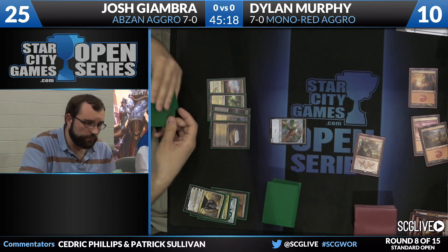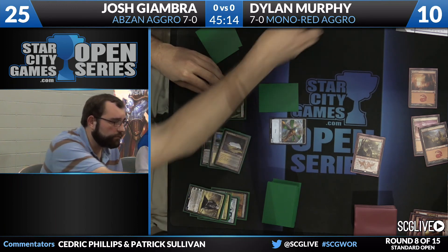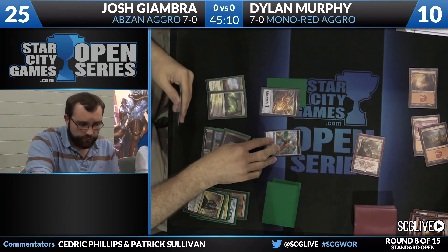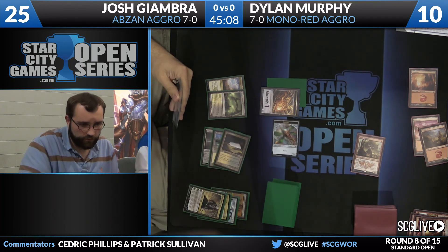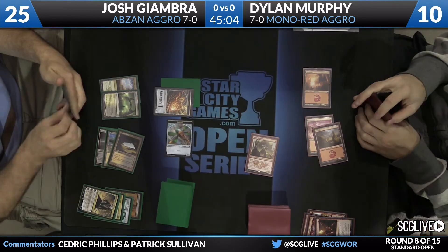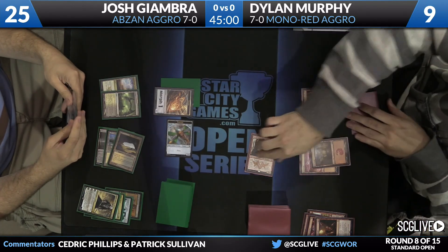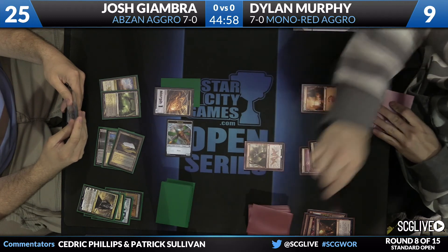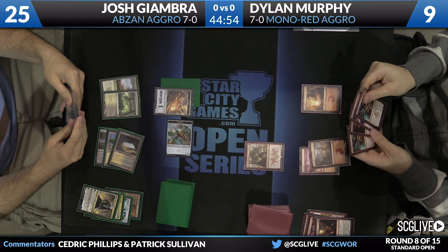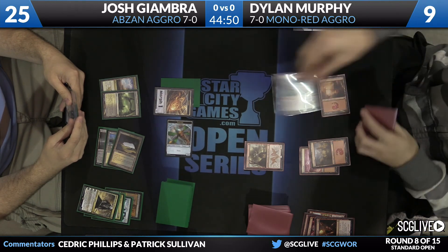Giambra's hands — the leftovers are very good here. So you're saying there's a chance? No, I don't think you are. So far, still accurate on my prediction that Dylan was not going to get in any more damage. Has not happened yet. That's actually true. And that was on turn two — he got him one good right hook, the hammer hand on the fire drinker. Rocked him a little bit — that was five damage — but Giambra's really settled in since then.